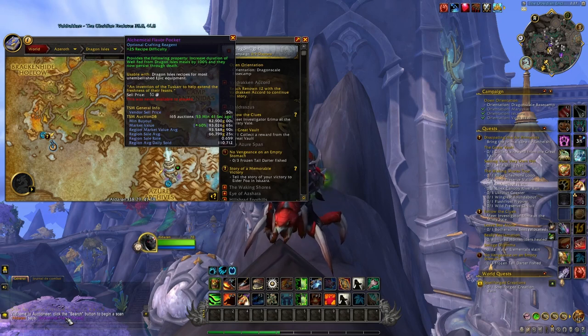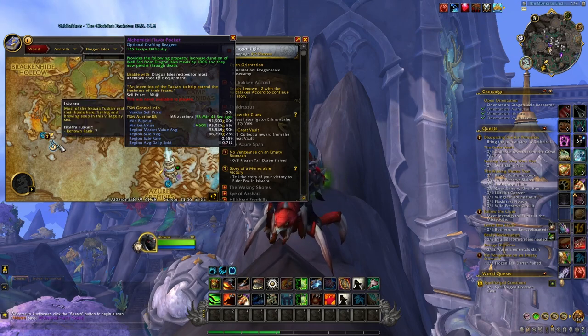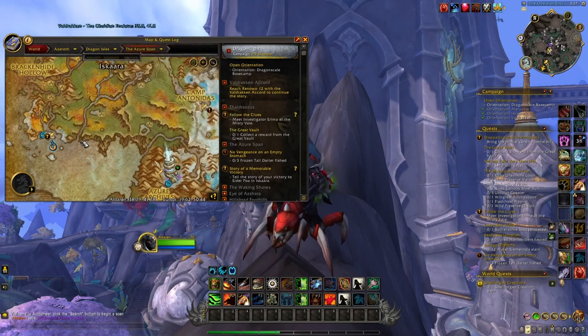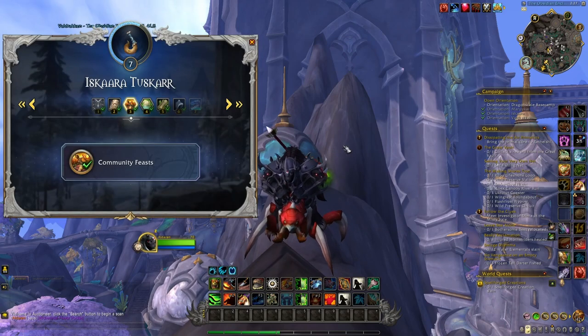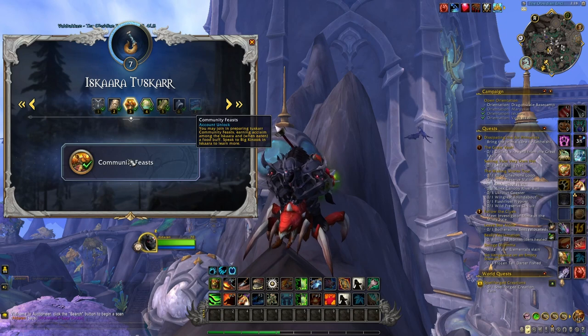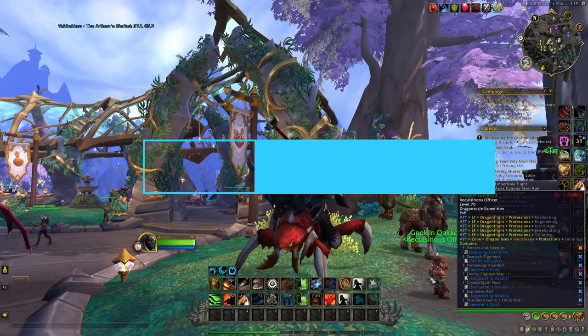Keep in mind this can be done once per character per week, and you don't need to be level 70. Just check your map periodically — every three hours this icon will appear indicating the Community Feast event is starting soon. Complete the few activities, finish the quest, and you'll have a chance at getting the item. Note that you need at least Renown level 3 with the Iskaara Tuskarr on one character to unlock these events on all your characters.